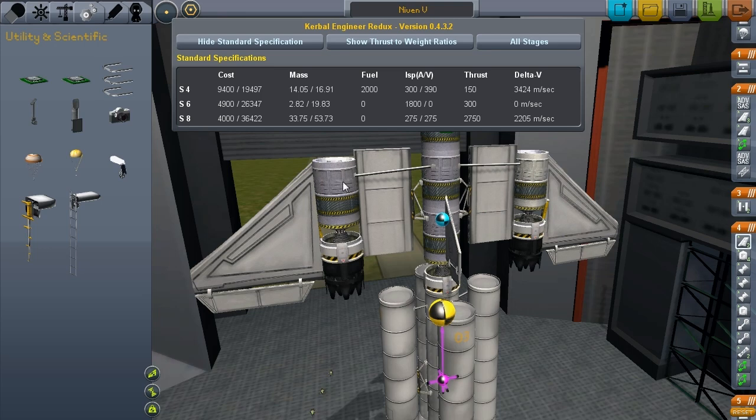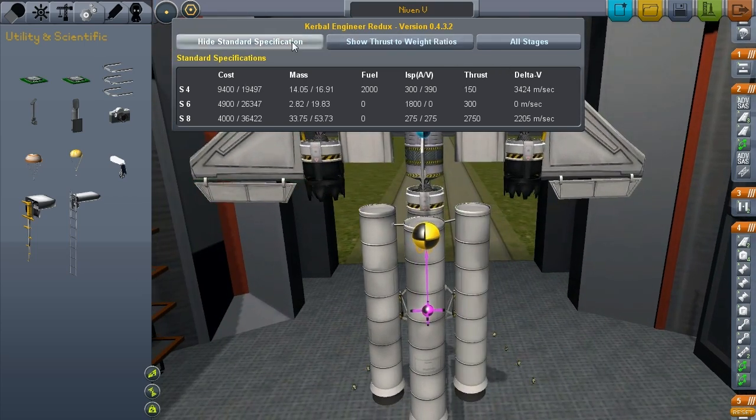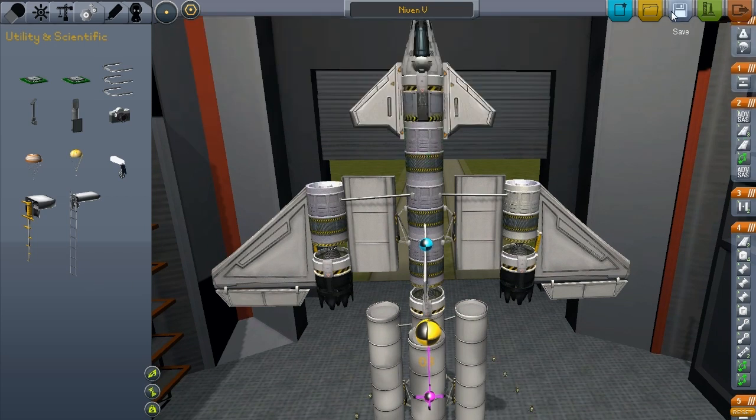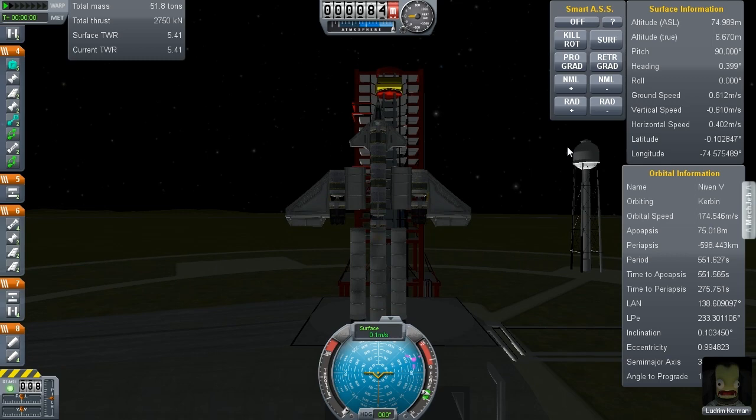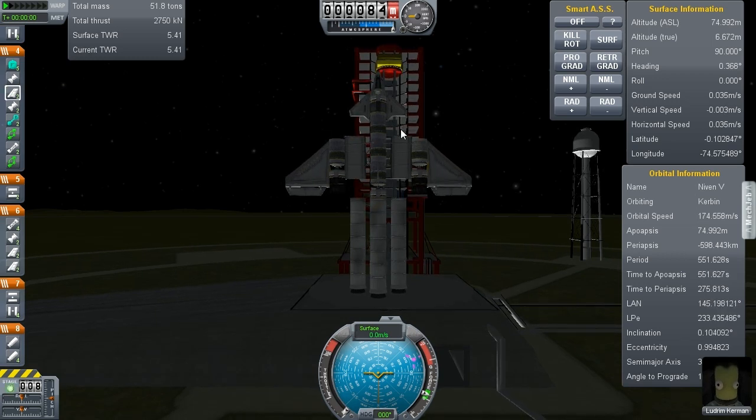We have the upper stage saying 3,424 delta-V. That isn't going to be quite as high because of how this calculates - it assumes all fuel is burned with this engine, probably at the highest ISP. But really some of it's going to be burned with these engines, so maybe 3,000 meters per second, which is not bad. I don't know if it's enough to get home. And then my lovely bottom stage. I also threw MechJeb on there - we'll be able to see some thrust-to-weight ratios. Thrust-to-weight ratio of 5 on the bottom stage - that's just going to go up. I didn't put any struts between these two stages. In 3, 2, 1...